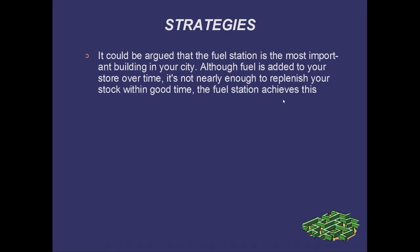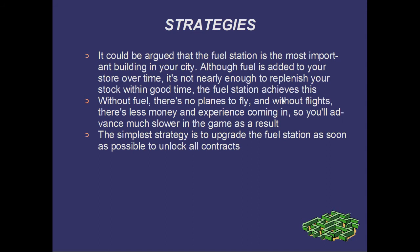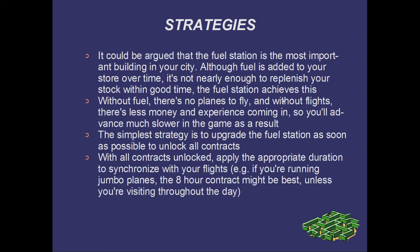The fuel station enables you to produce that extra fuel required to launch these flights. Without fuel there's no planes to fly, and without flights there's less money and experience coming in, so you'll advance much slower in the game as a result. The simplest strategy is to upgrade the fuel station as soon as possible to unlock all the contracts and give you that flexibility over time. With all the contracts unlocked, you can apply the appropriate duration to synchronize with your flights.